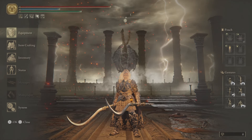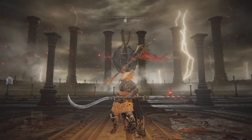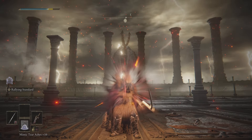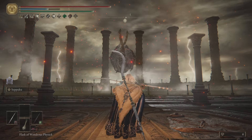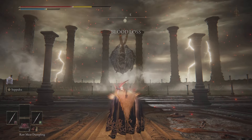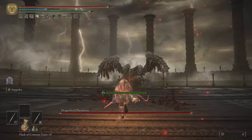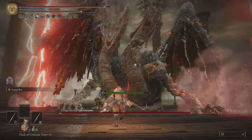Now for the process: first use the Commander's Standard, then use the Blood Boil Aromatic and the Flask of Wondrous Physic. For the Seppukus, do the second weapon first, then the first weapon. I apply the poisoning last because it slightly restores health — and then we're good to go.